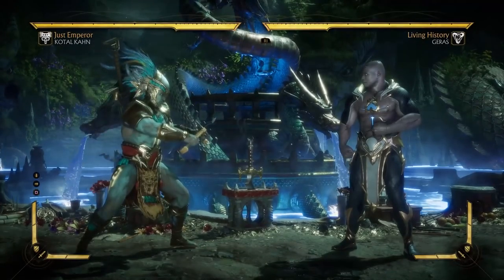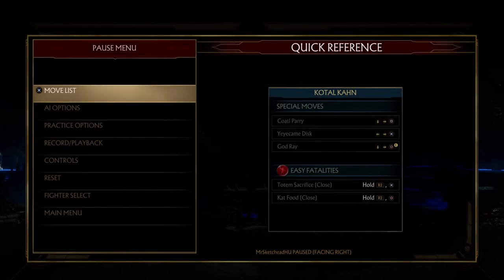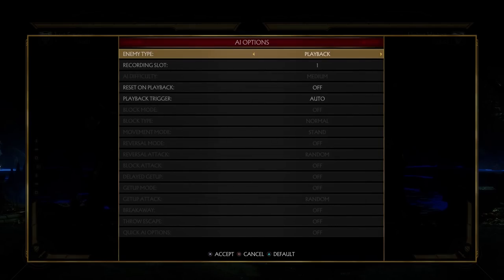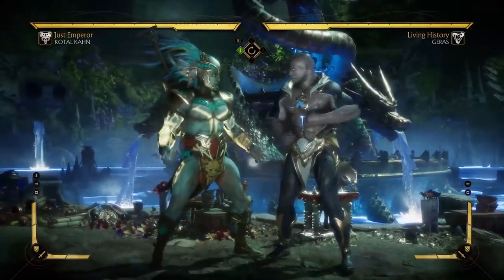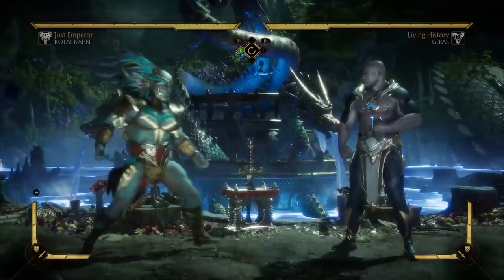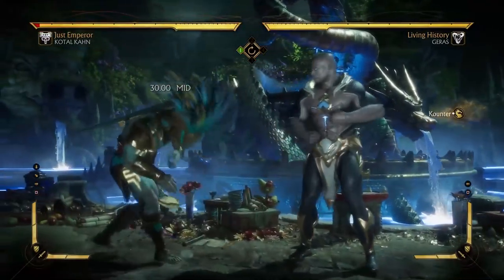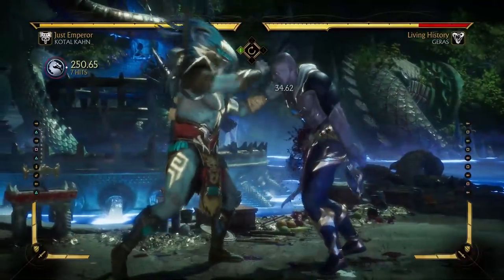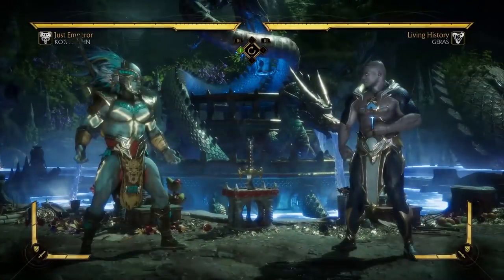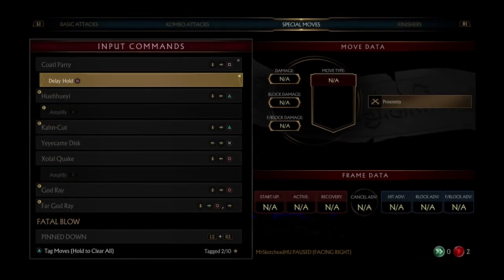In terms of special moves, he has the Kotal parry. However, it doesn't have an enhanced version anymore as far as I'm aware — you can only delay it. So it's not as good as it used to be, because the reason this move was so good in MKX is that the EX version was super quick on startup. If I record Geras doing a 4-1, you can see that unless you hold the parry, you're going to get hit. So there's no reaction parrying with this parry anymore. You can still buff yourself up with it and lead to some decent damage. There are three levels to the buff.